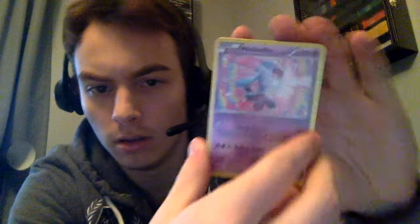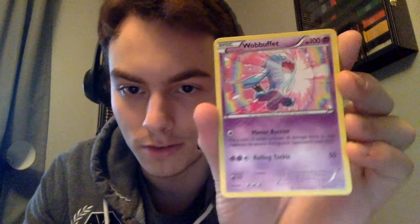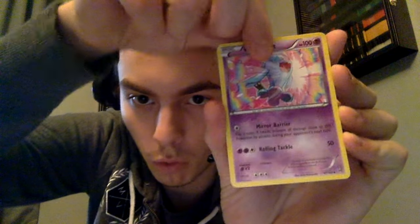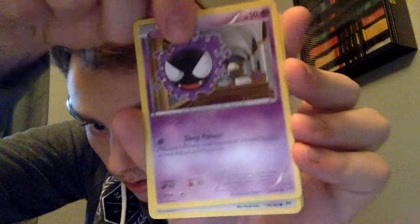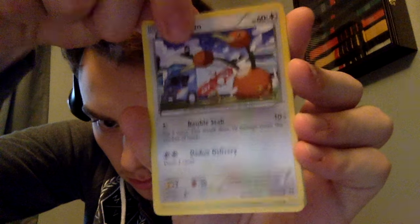I think I might actually need more Cubones. In this pack we have: Luvdisc, Quilava, Beedrill, Gastly, Doduo.